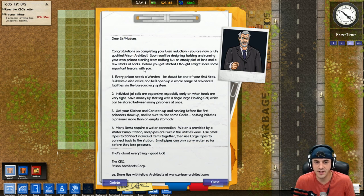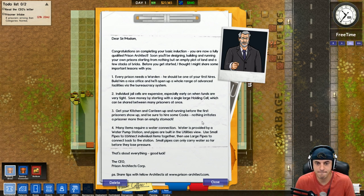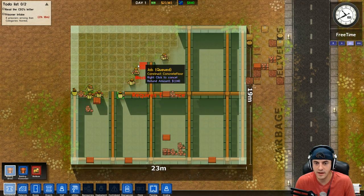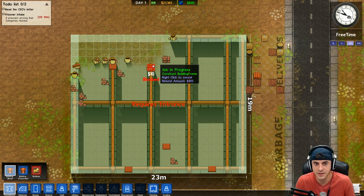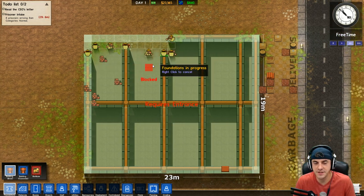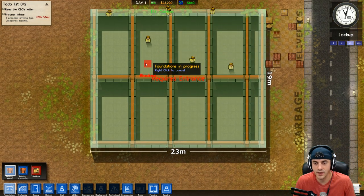We've got to start with a warden - the warden is kind of like the CEO in charge of the entire prison. The letter advises us to make a large holding cell first before building individual jail cells. But I'm going to disregard that advice and start building individual jail cells very quickly.